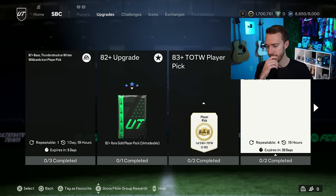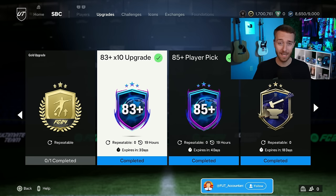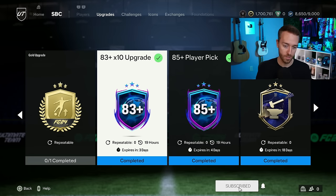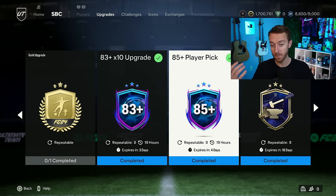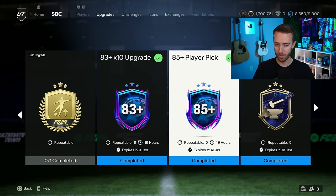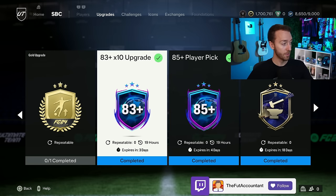A lot of you are thinking: do I save this pack? Because we've got Future Stars upcoming, and Future Stars icons, which we're going to talk about. You could save it for Future Stars, or you could open it right now and hope for the chance of packing a card that could potentially be upgradable in the future. I'm ripping all of these right now — maybe on Thursday I'll save three of them for Future Stars. This is an SBC you 100% want to log on every day, get your three done, either save those packs or open them.